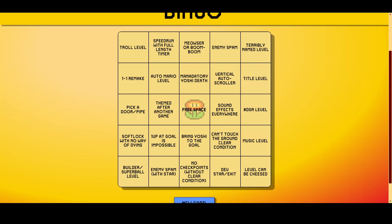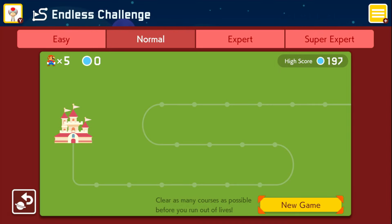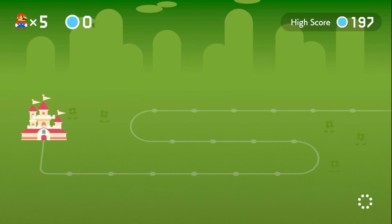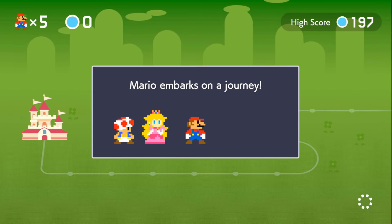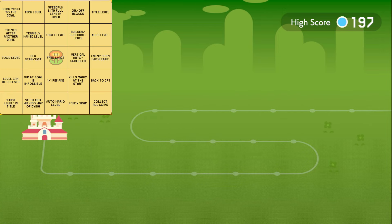Today we're going to be doing the bingo challenge, as you might be able to tell from the screen in front of you. This card is already on here, so I'm going to go ahead and click the new card button and see what we get. For this I'm going to be playing Endless Normal and I'm going to play all 16 levels on this page, and then out of those 16 levels I want to see how many I have checked off and if I have any bingos.